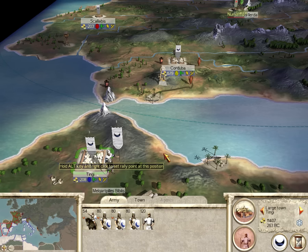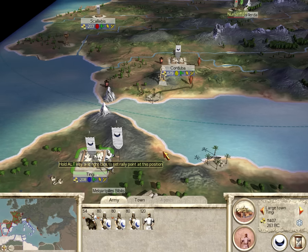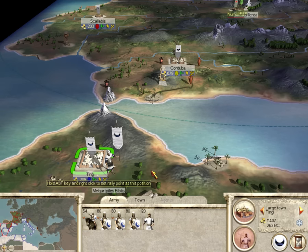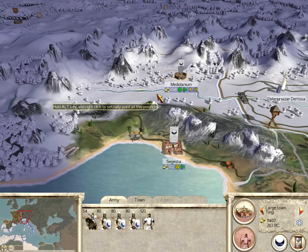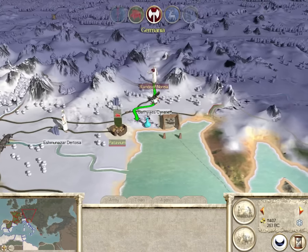Hello, this is Old Total Warrior. Welcome to part 13 of my Let's Play Rome Total War campaign as Carthage. Last turn we took a couple cities — we took Scalibus and we took Mediolanium from the Gauls. Let's see what mischief we can get up to this time.